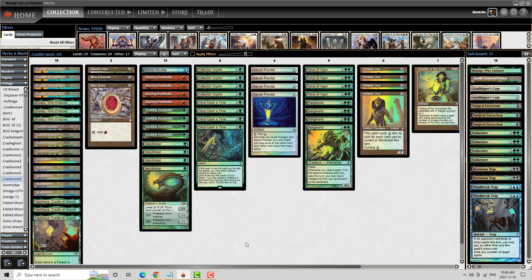Now, one thing about Bazaar of Baghdad: when opponents see it, they automatically go into 'I need to side in all my graveyard hate.' People are siding in Leyline of the Void and Graf Digger's Cage. But as you look at my deck list, there is nothing that affects except for my Vengevines. It doesn't do anything. It's kind of like putting Pyroblast in your deck against a non-blue deck — it just doesn't impact my deck in any significant way. There are times you open with a double Vengevine hand and they have Leyline, but that's not a common theme.